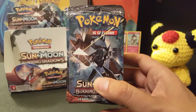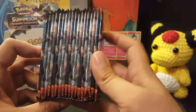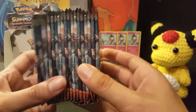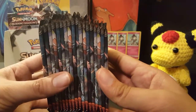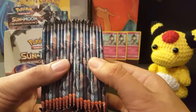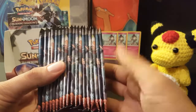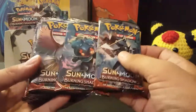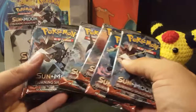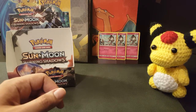Hello everyone and welcome to the Gunning Galley for the second half of the Burning Shadows booster box opening. We noticed a kind of pattern with Ho-Oh, at least in the first half. Each artwork kind of follows each other — Necrozma, Marshadow, Ho-Oh, and then Tapu Fini, and then Necrozma. It's kind of cool to notice that pattern, though it's not that special.